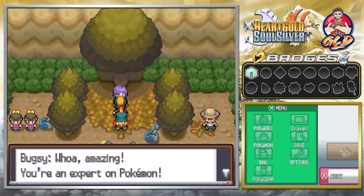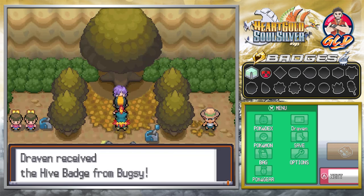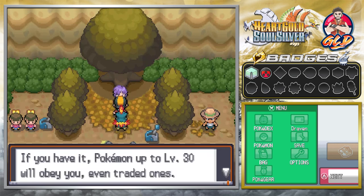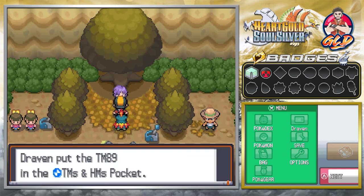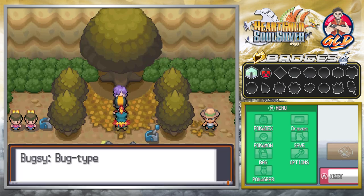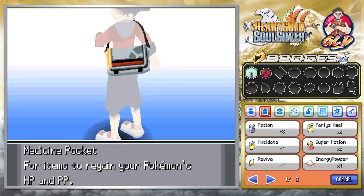Bugsy concedes: 'You're an expert on Pokemon — my research isn't complete yet. You win, take this badge.' Two badges in all! The Hive Badge means Pokemon up to level 30 will obey you, even traded ones, and Pokemon that know Cut can use it outside of battle. We also receive TM89 — U-Turn, a move that lets your Pokemon attack and then switch to the next Pokemon in your party.